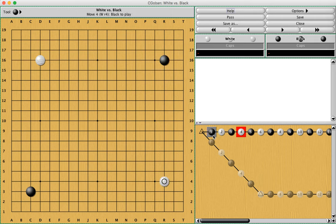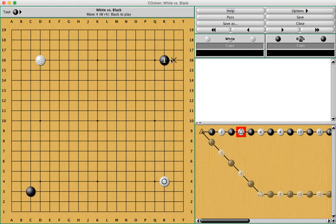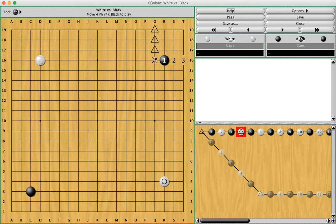We have a diagonal game which can produce interesting results. We have a 3-4 and a 4-4 on the left side, and on the right side we have two 3-4s. I always tell my students that the symmetrical points are less urgent to approach because there are approaches on both sides of the stones. Whereas because the R16 and R4 stones are asymmetrical — three lines from the right side and four lines from the top — they're more open in one direction than the other.